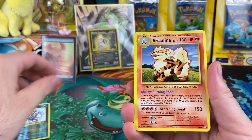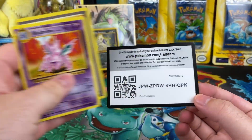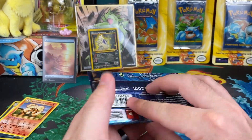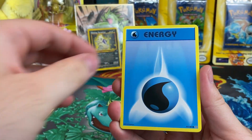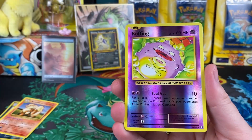So if you guys didn't know, Evolutions is getting up there in price for no reason — well, there is a reason, but it's honestly not justified to me. But yeah, these packs are going for a lot now. So let's see if we can just get ourselves the good old Holo Rare Charizard, which is going for a nice amount. Hope everyone's having a great day.